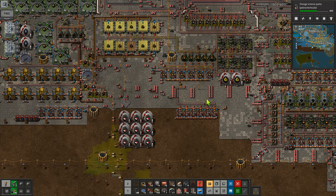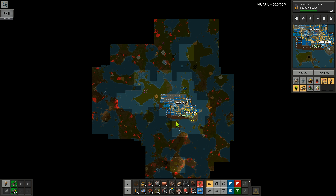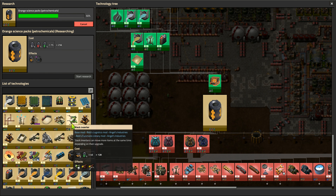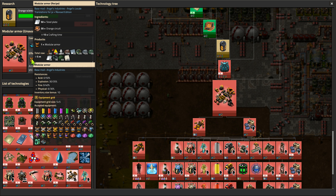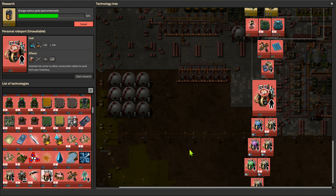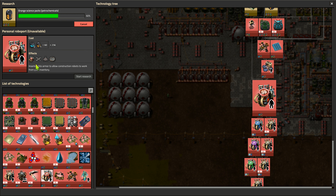Once we get the guns and we're able to really expand — it's not just the guns we're after. I also want to have personal roboports. We need modular armor — once we have that, we can start looking at building our own robots. We get things like the personal roboport, which is probably the most important machine to get. We've got the tech in here, apart from the orange science analyzers — we need to work on those.